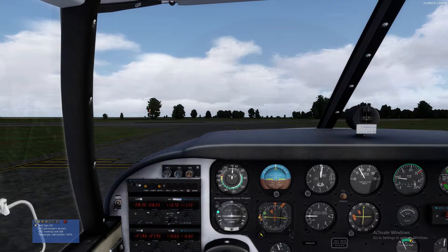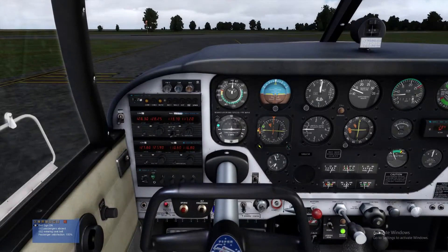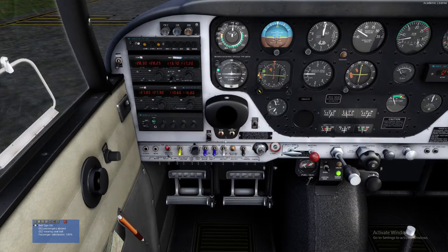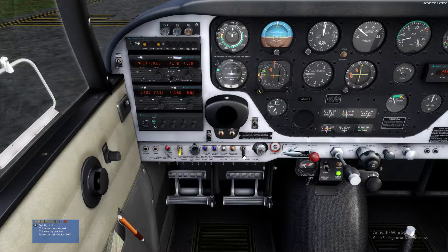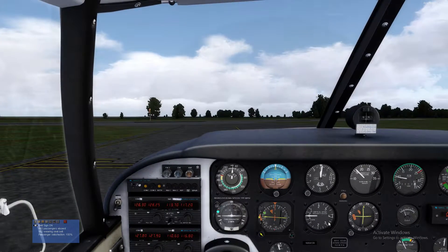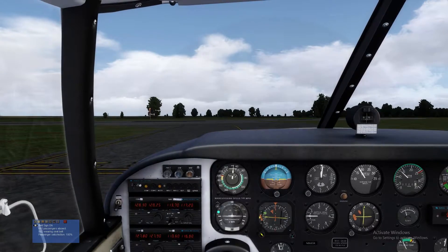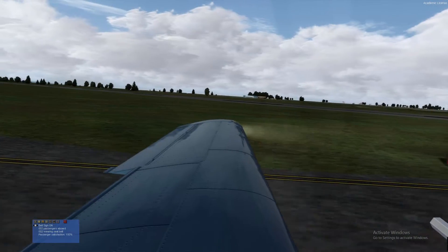For some reason my landing light seems bound to the ignition switch. Anyway — landing lights on, strobe on, pitot heat on. We'll put the mixture full rich; we were leaned a bit for the ground which is good. Flaps are currently all the way down, so we'll set them for takeoff.